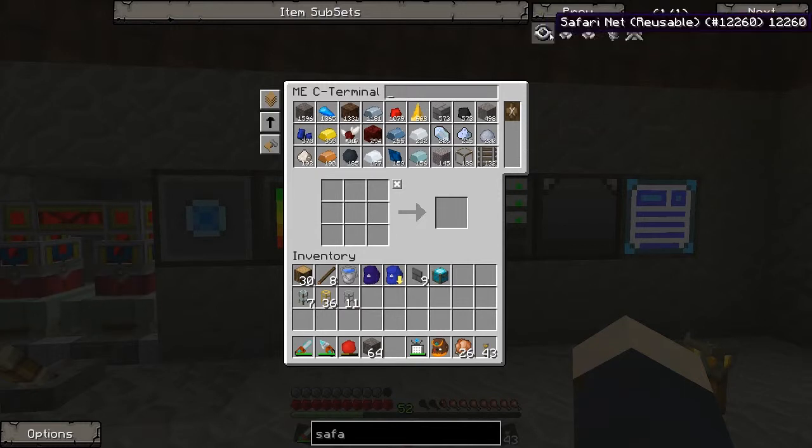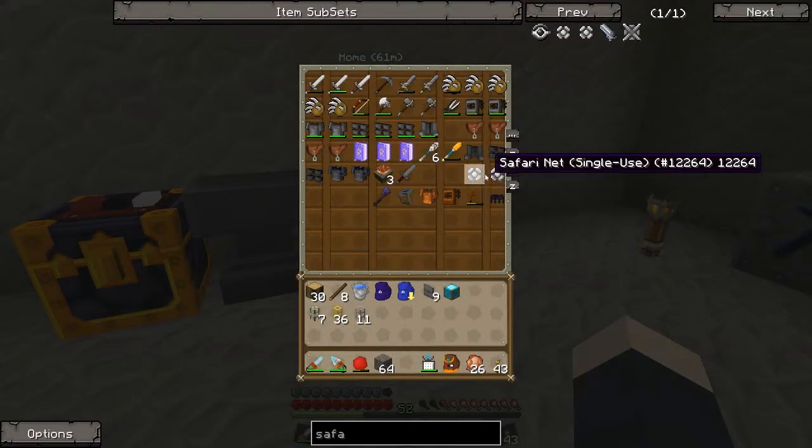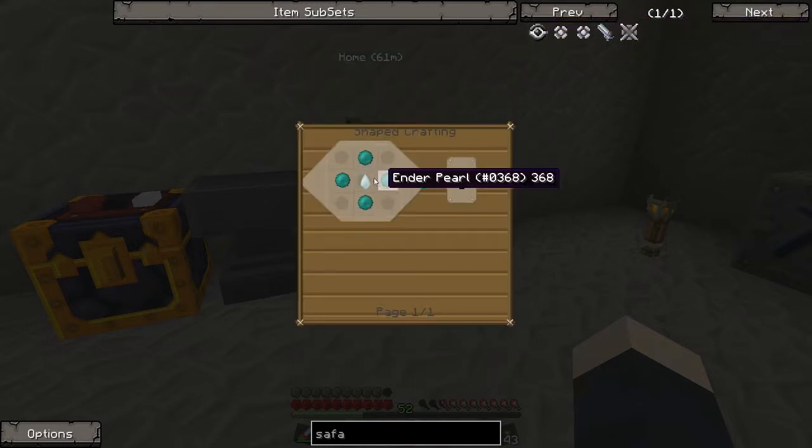For that we are going to use these safari nets. I believe I have two of these single-use ones in here. These can capture animals and then you can release them. These are single use as you can see. This is the reusable one so you can use it over and over again, which we are going to make.